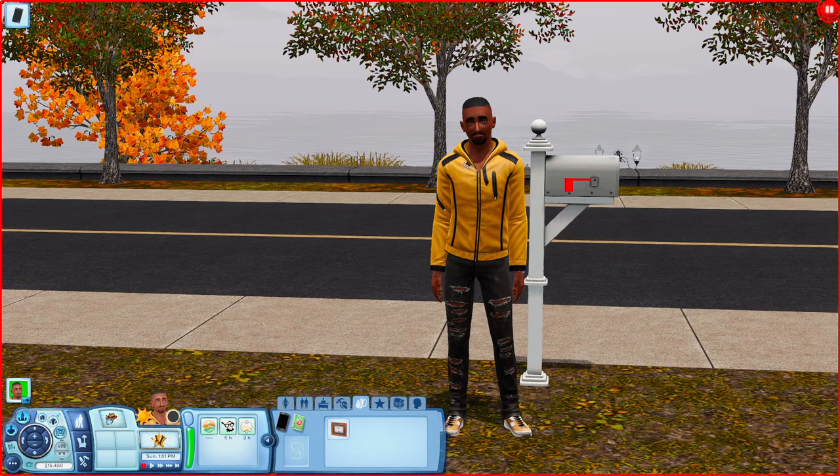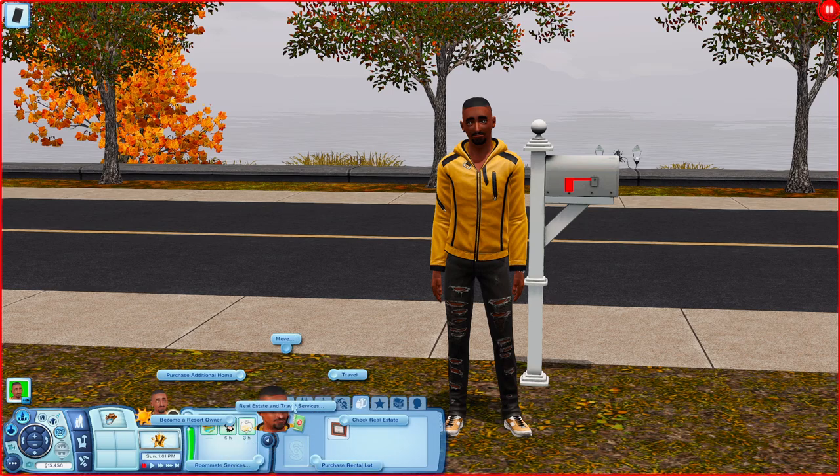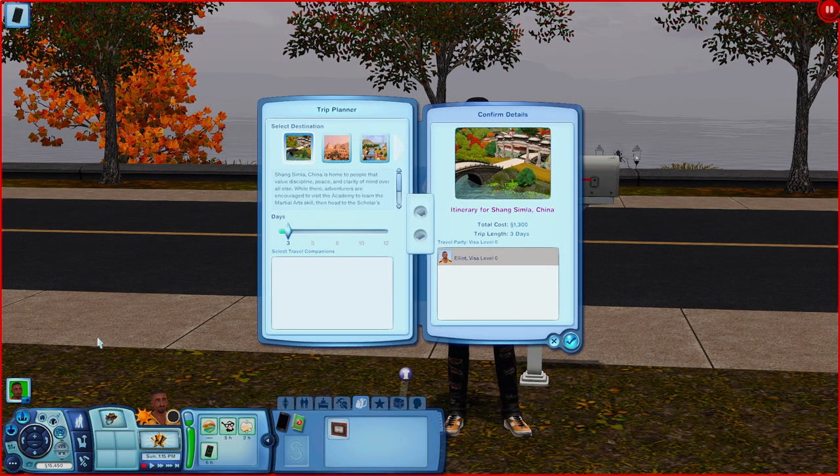Since it's a vacation world, it's meant to be used with the Traveler mod. You can't just go there like you would a normal world — you can't pull it up and just go to it. You have to use the Traveler mod. If you don't have it, I will leave the Traveler mod link down below. Once you have it installed, go over to a cell phone and go down to where it says real estate and travel services. Click it, hit travel, and your sim will make a phone call.